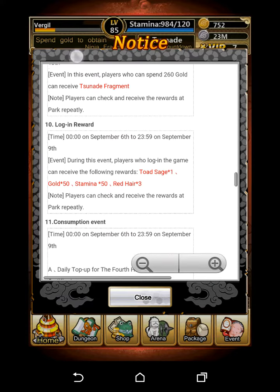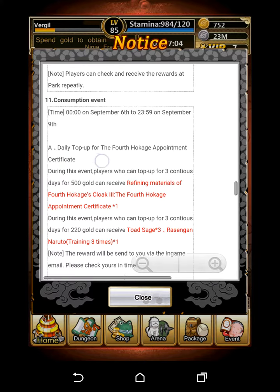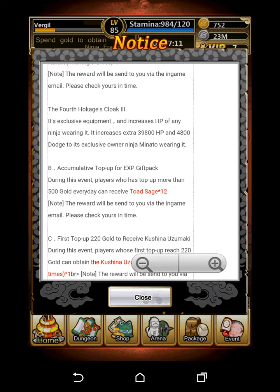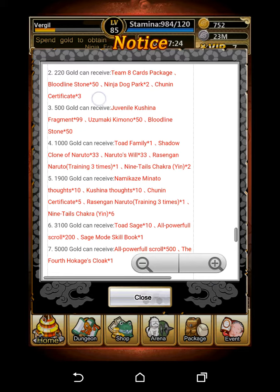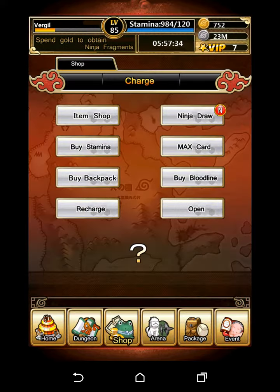If you complete the event, you'd also get the consumption reward for the daily top-up — the Hokage Appointment Certificate, which is the tier 3 requirement for the Fourth Hokage Cloak tier 3. You'd also get Toad Sage and Rasengan Naruto, and basically all the stuff for a Kurama Naruto as well, because you get Naruto's Will, Shadow Clone of Naruto, Minato's Thoughts, Kushina's Thoughts, Training Certificates, Team Eight cards, Team Seven cards, and all that good stuff.